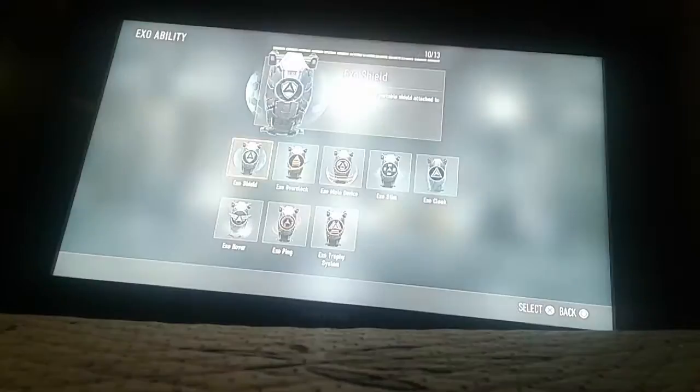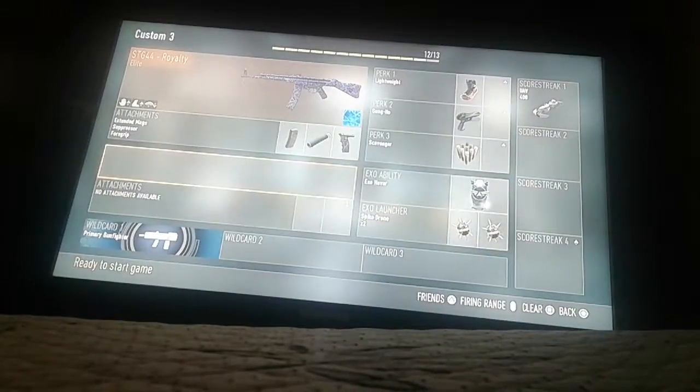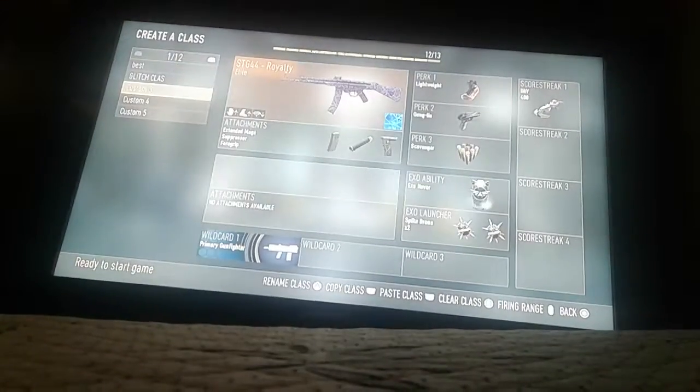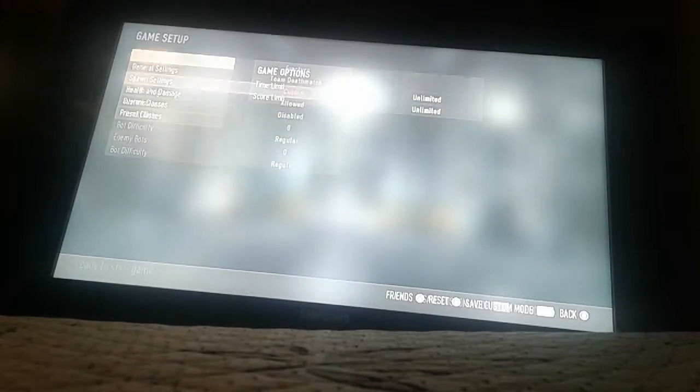Your exo ability actually needs to be Exo Hover — I'm not joking, it needs to be Exo Hover. So once you do that and you're on Fracture, put time limit unlimited and scoring limit unlimited.